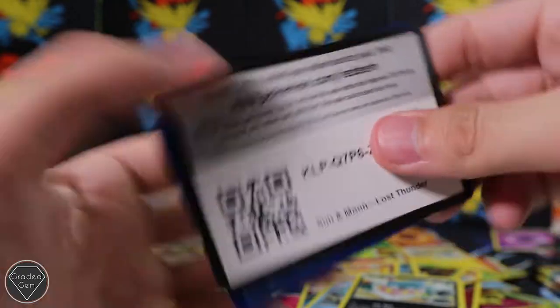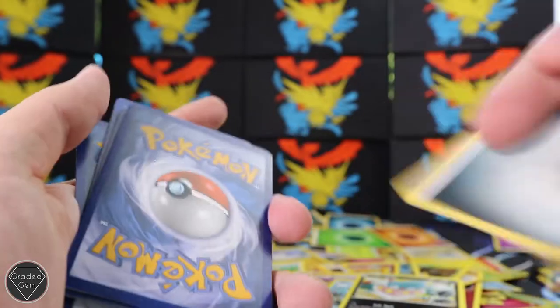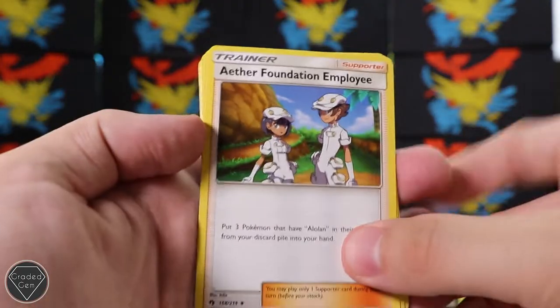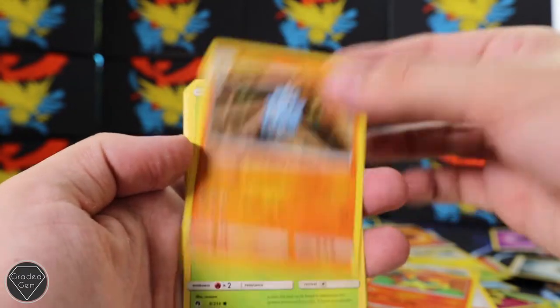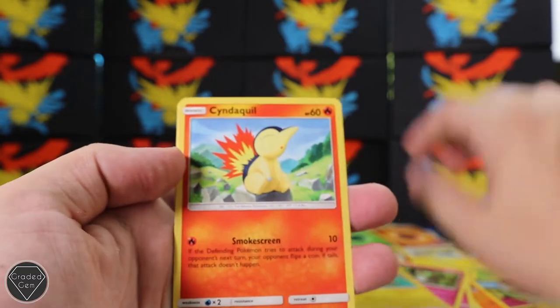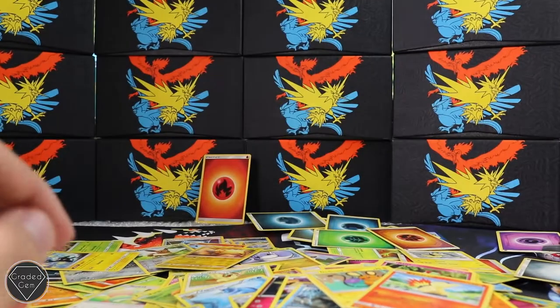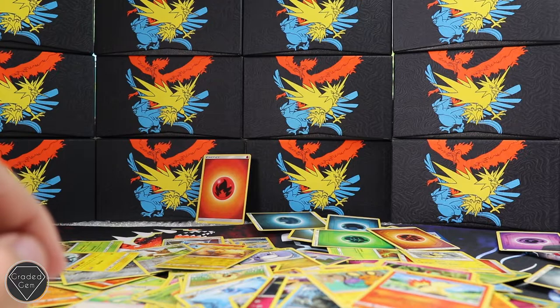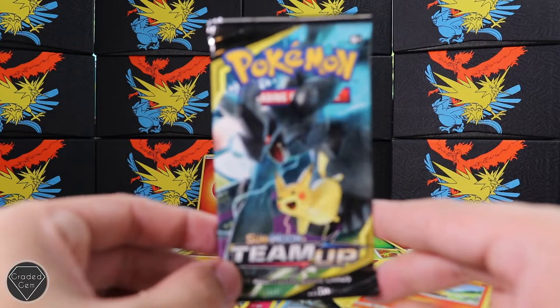Lost Thunder code card for you. Three from the front, get rid of this Metal Energy. We've got the Aether Foundation Employee, Quilava, Pupitar, Chikorita, Snubbull, Ralts, Dedenne, Cinccino, Marill reverse, and on the back a Zebstrika regular rare. That used to be a card that really sold well in playsets - I remember seeing that on eBay quite a lot.